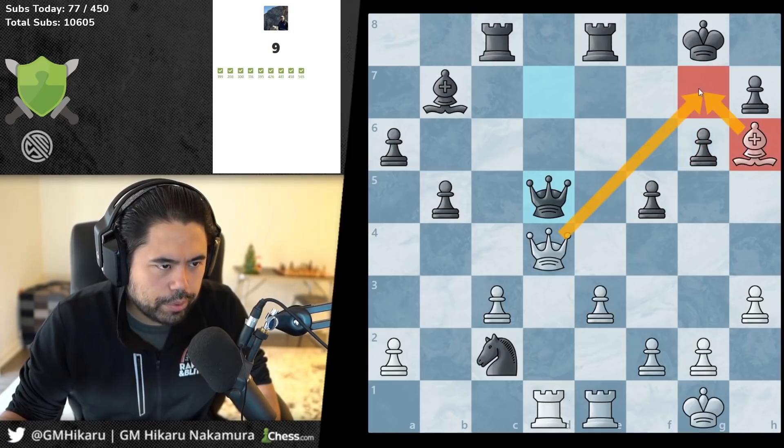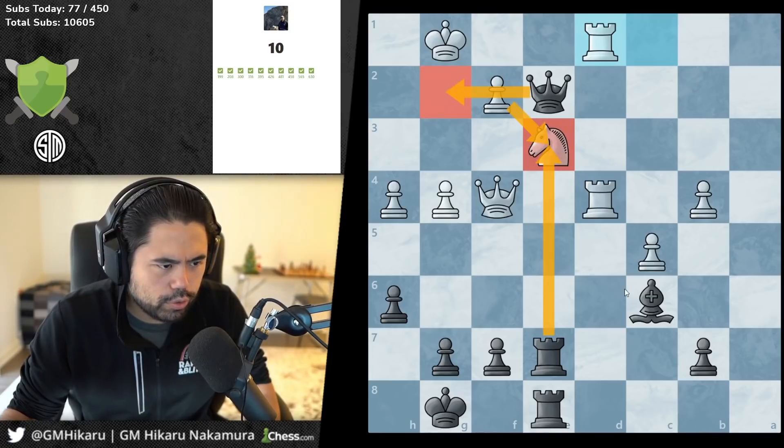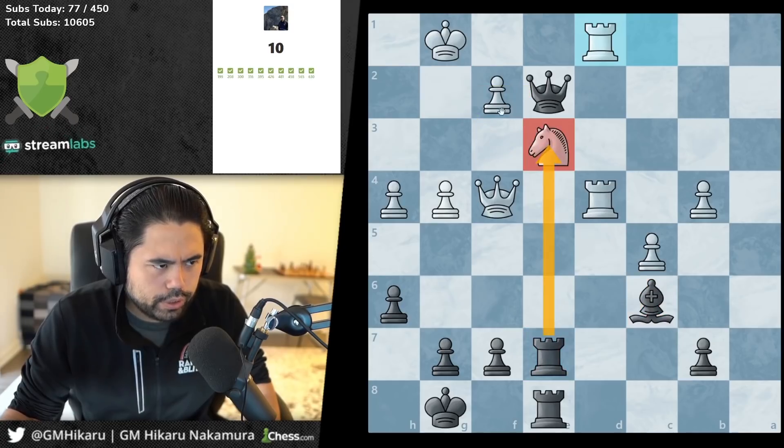Here I think you just go queen g7 checkmate in one. Now here I think you take the knight because when white takes back, you can go for the checkmate on the diagonal — it's just a battery — so you take, take, and then it's just mate.